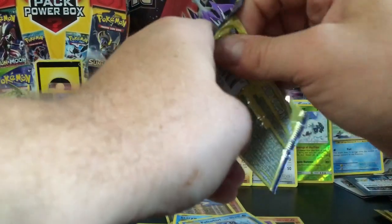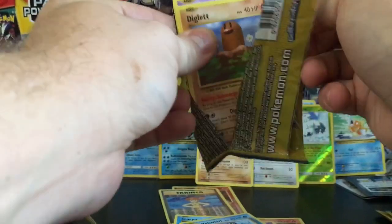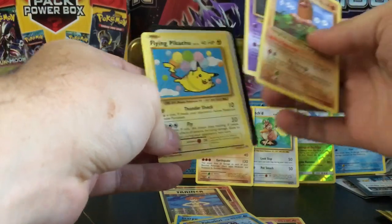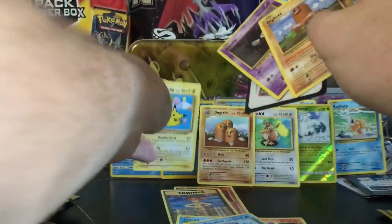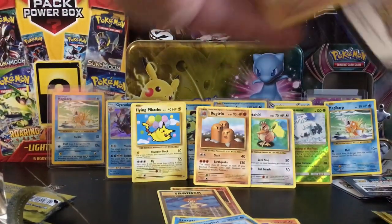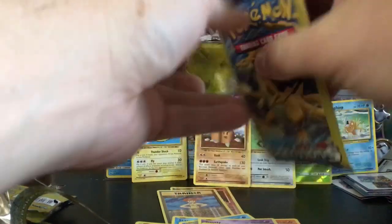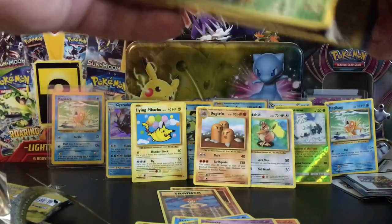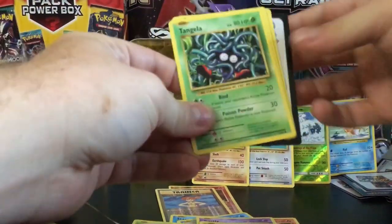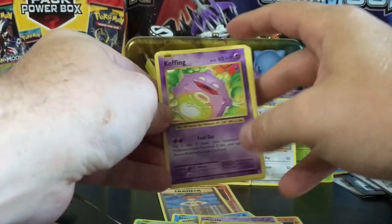Next Raichu pack — it doesn't look good. I'm just going to slow roll it. Oh, we got a Flying Pikachu — that's a secret rare! So we got a Flying Pikachu and my camera is moving all over the place. Three Charizard packs to go — can we get something? Not to sound upset, but geez, I've been wanting to open Evolutions and haven't gotten anything out of it — kind of disappointing.